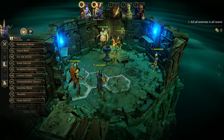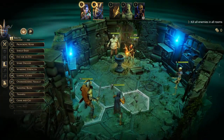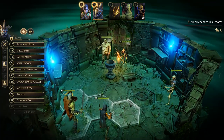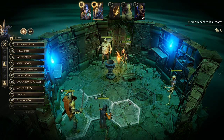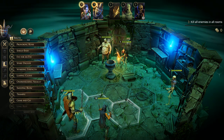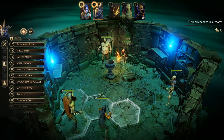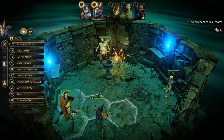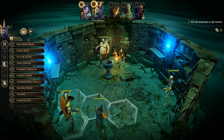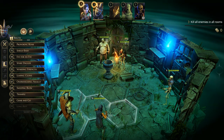One of the things with Gloomhaven I find is that the rooms are very small, so you're going to be face to face with enemies right away. There's no real planning — tanks in front, casters behind — you'll be right in front of them and they might get right in your face immediately. On the top it shows you the different types of creatures. It has your characters — the Scoundrel and the Brute.